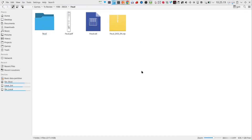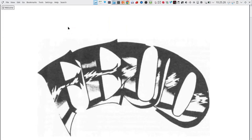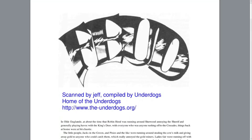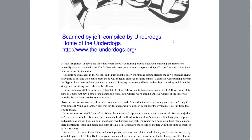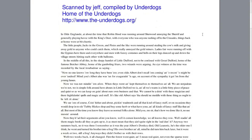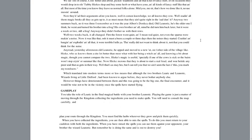When you download the thing, you have to go scratch around for a manual. It's compiled from the Underdogs, so they obviously ran it through an OCR, and this is hard to read. In old England, at about the time of Robin Hood, it was running on a show with a knowing sheriff and generally playing havoc with the king's deer, with everyone who was anyone rushing off after the crusade — things at home were a bit chaotic. It doesn't sound so bad when you pronounce it.